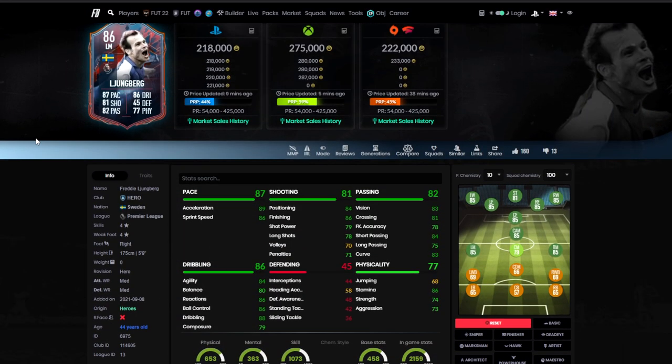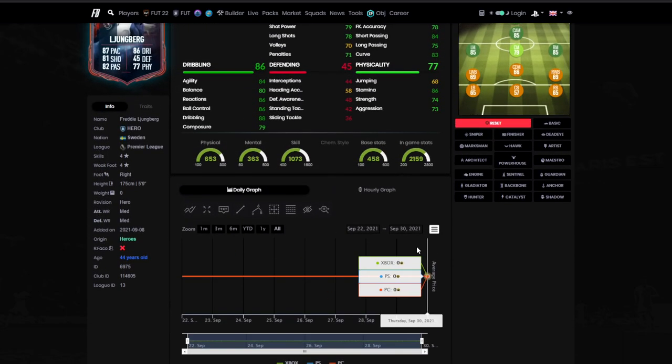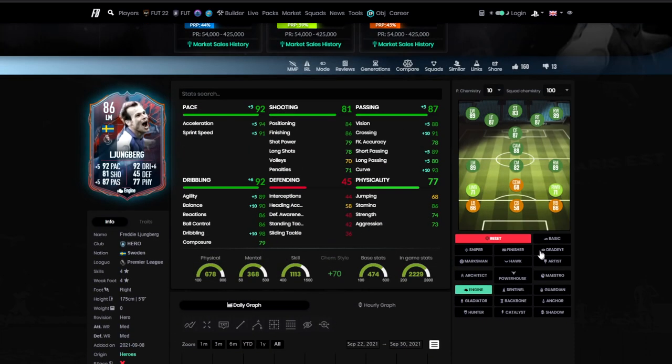Over on FUTbin they've recommended - it's quite an even toss-up with only 10 votes - it's between an Engine and a Hunter. Engine tops up his pace nicely, tops up his passing which is a huge stat this FIFA, makes his dribbling a lot better, and touches agility and balance which is very nice. Hunter would be better if you're playing him more central. I like the look of Engine - I think Engine is absolutely perfect. I'll go with Engine; he's still got 86 finishing so it should be okay.